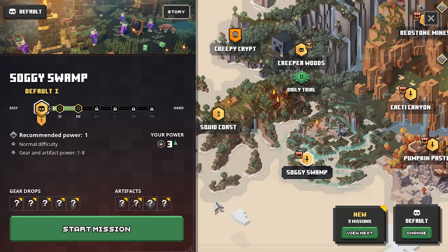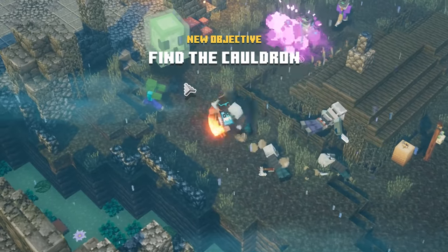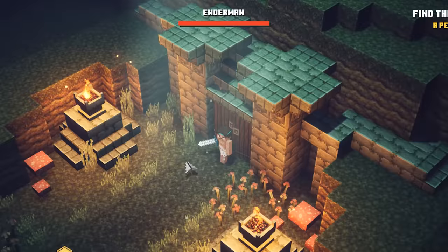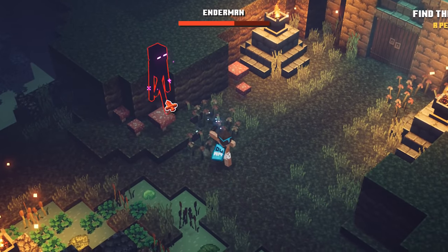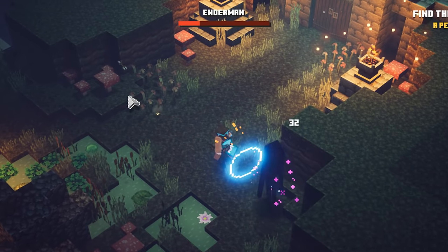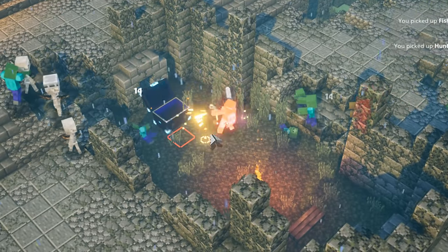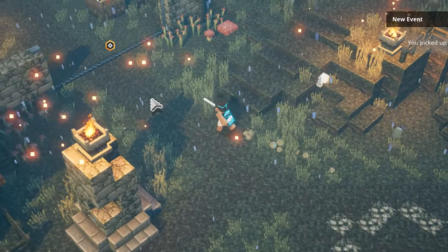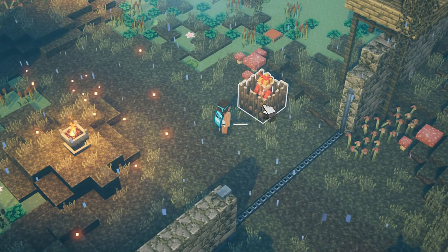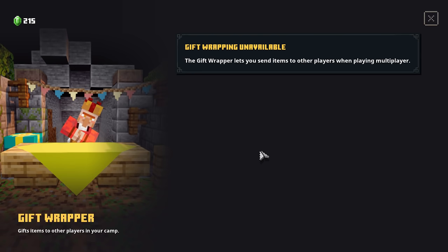Next up, we're going to travel to the Soggy Swamp to unlock the gift wrapper. This is actually one of the easiest merchants to get your hands on because it is located at the very end of the level. You're going to have to deal with the cauldron first. We just found the obsidian chest on this level. We just defeated the cauldron — and there we have him, the gift wrapper. The gift wrapper cannot really be upgraded, but what you're going to have to do to keep gifting items to your friends is to just complete a level after gifting every single time.